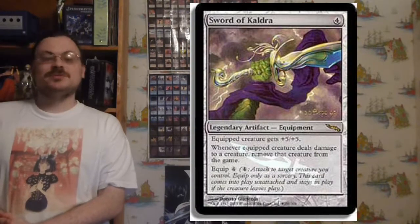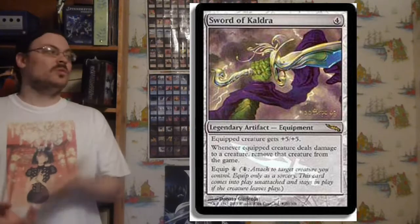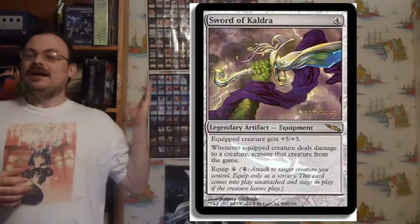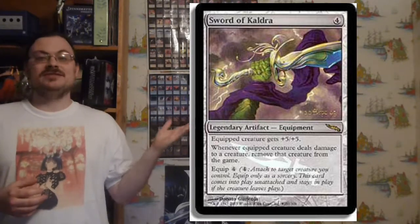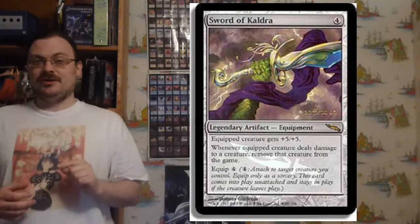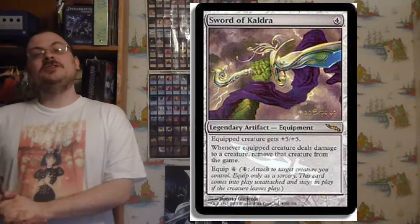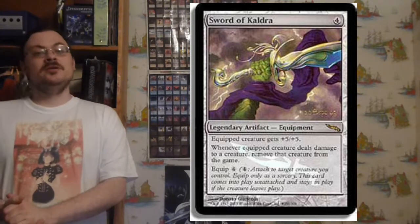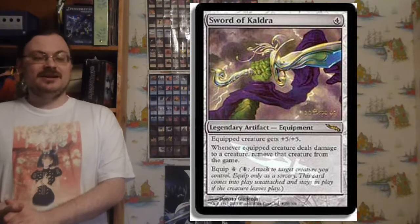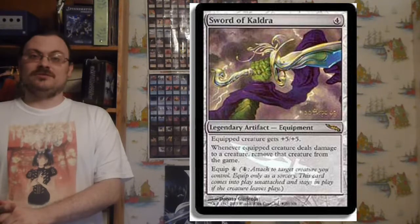The pre-release was on September 20th of 2003, and the pre-release card was a Sword of Kaldorra. This was unique for two reasons: it was the first pre-release card that wasn't a creature, and it was the first pre-release card to feature alternate art than the normal card in the set. So the Sword of Kaldorra pre-release version had different art than the normal Sword of Kaldorra.